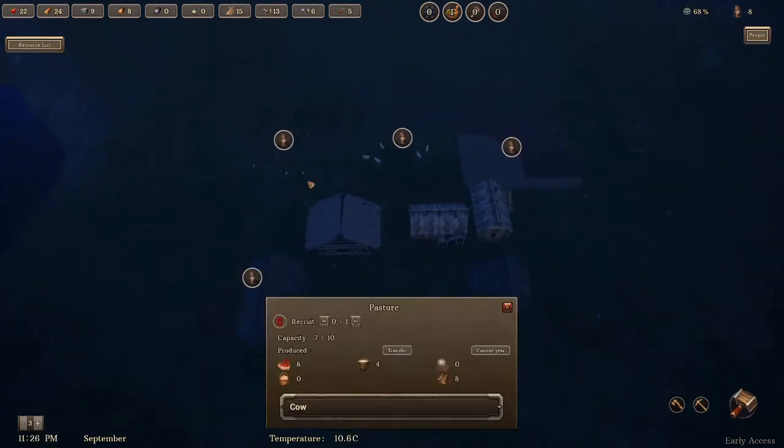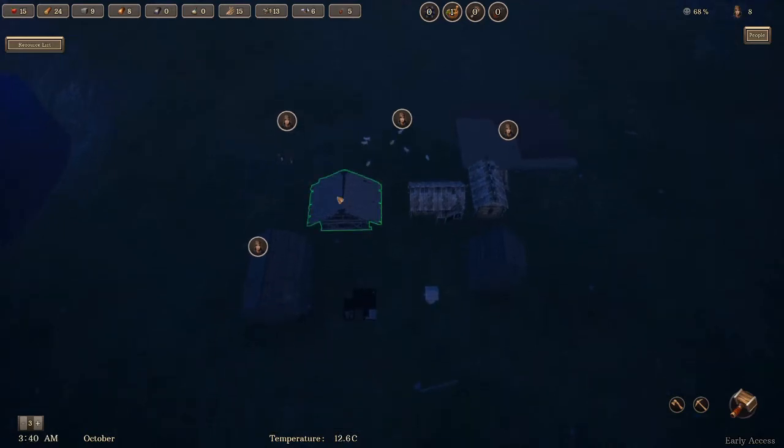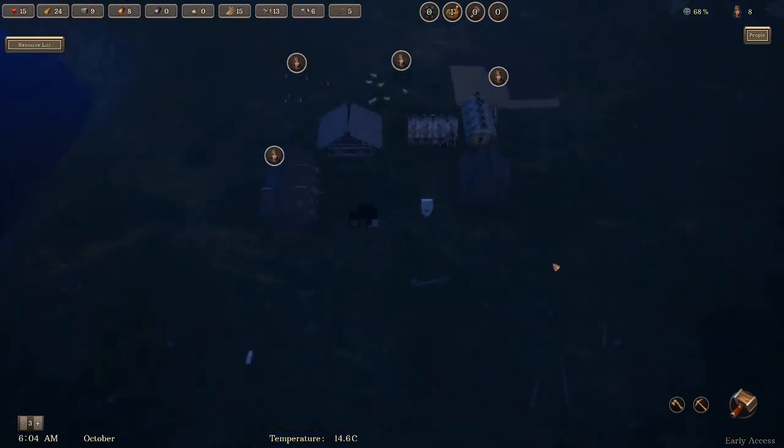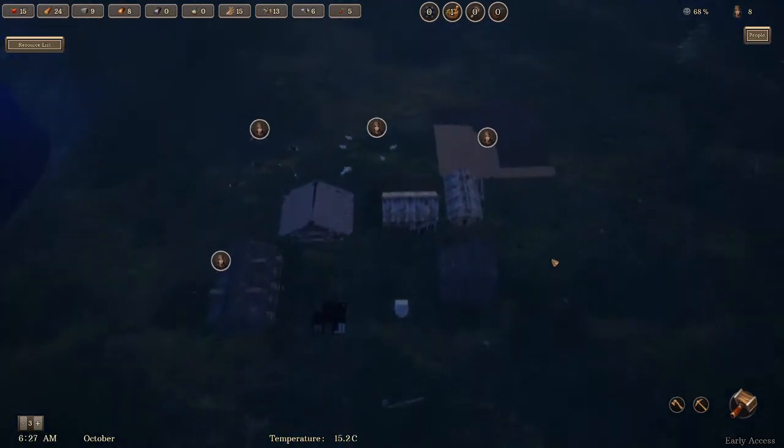So we have six meat over here and eight over here, along with some milk and leather. We have 11 more wool over there. I think we are a-okay on food — this is amazing.